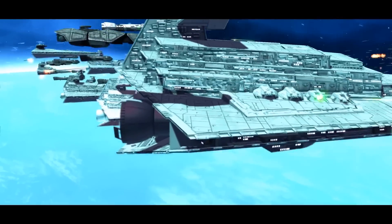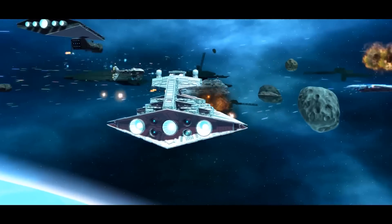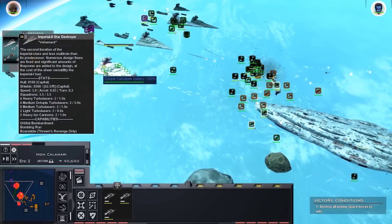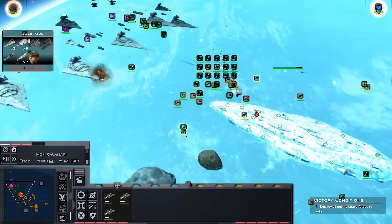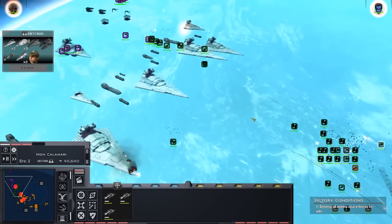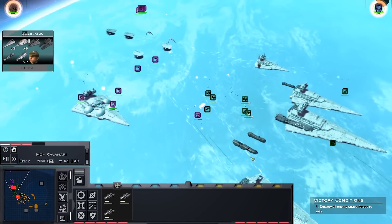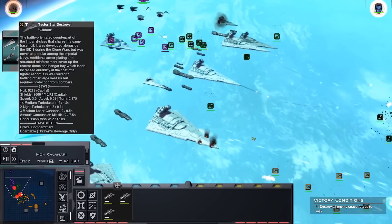The other main type of shield would be a ray shield, which stops against energy primarily. So something like a turbolaser or laser cannon, at least theoretically, will be diffused by the ray shield, while a projectile, whether that's a missile or a coil gun or whatever else, will be stopped by the particle shield. So those are the basics.